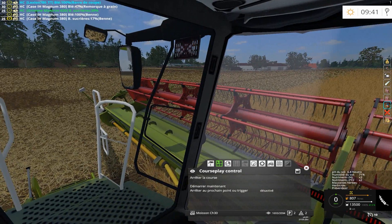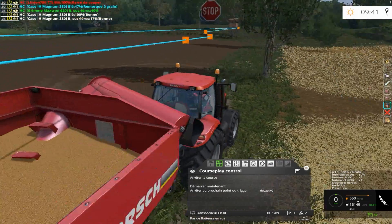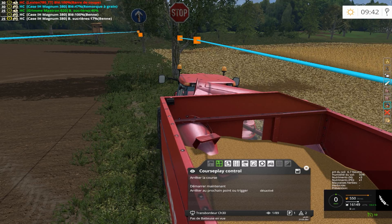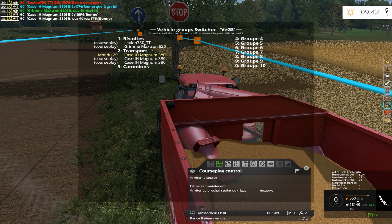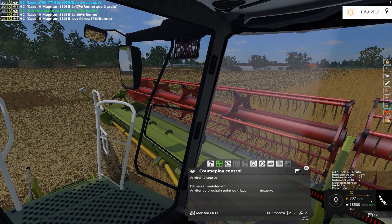Il attend que le transbordeur arrive. Le transbordeur, il est là. Je vais peut-être voir s'il y a de la place dans la benne. Elle est remplie - il y a du blé à 100%. Donc ce que je vais faire, je vais lui mettre celle-ci. Sinon il ne viendra pas vider si je ne le mets pas à la moissonneuse comme machine manuellement. Normalement il ne doit pas tarder à arriver.